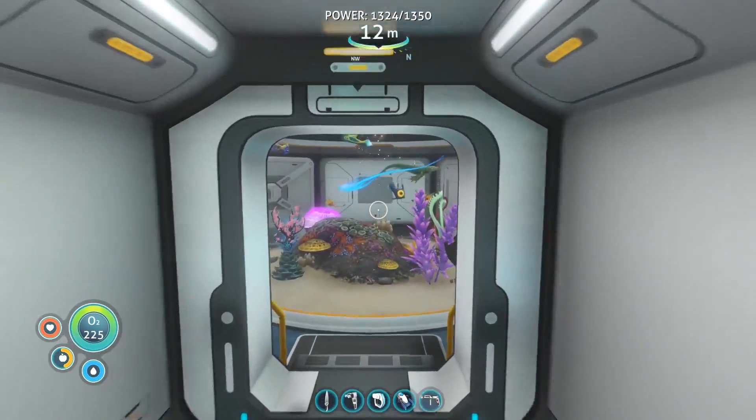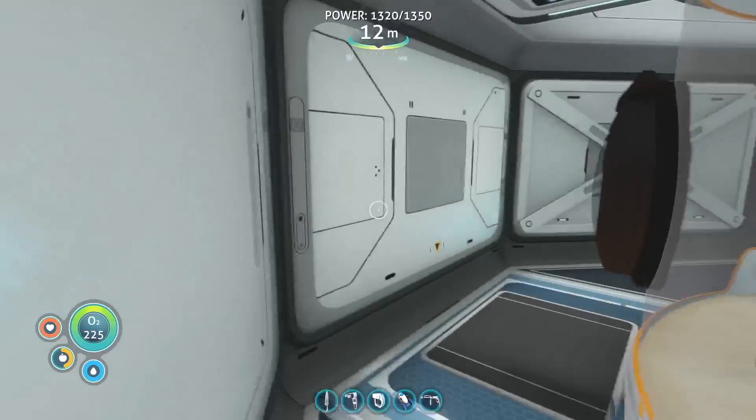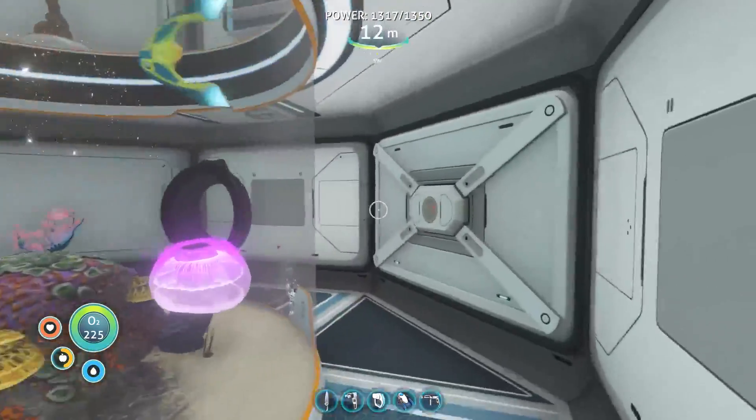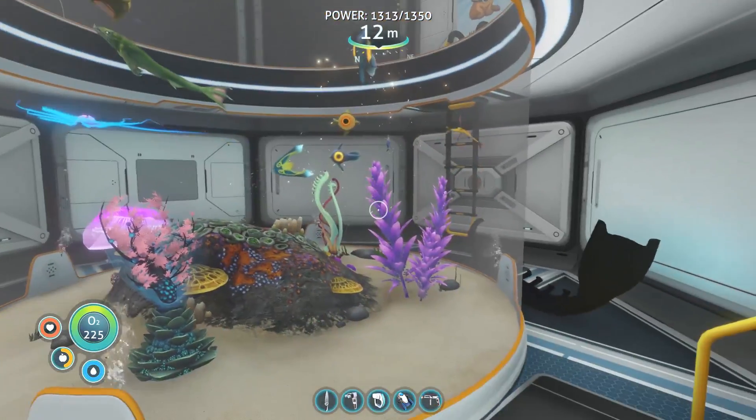Alright guys, in this video I'm going to show you where to find the blueprint for the alien containment facility, which is basically this fish tank right here. You guys can grow your own little fishies in there. If you put two of the same kind, they do have babies and reproduce and all that good stuff.